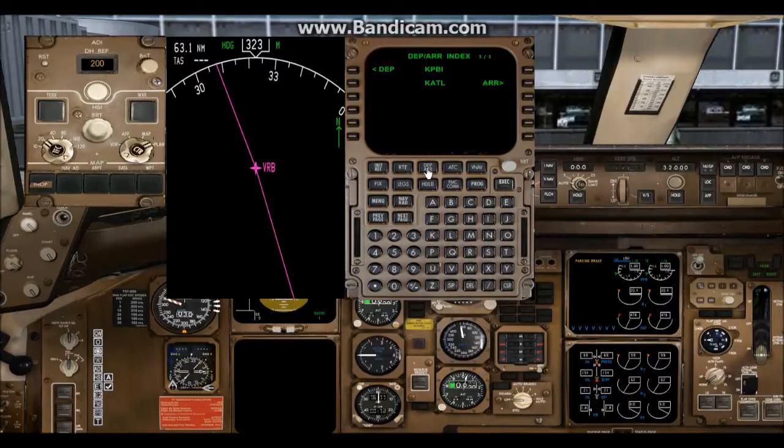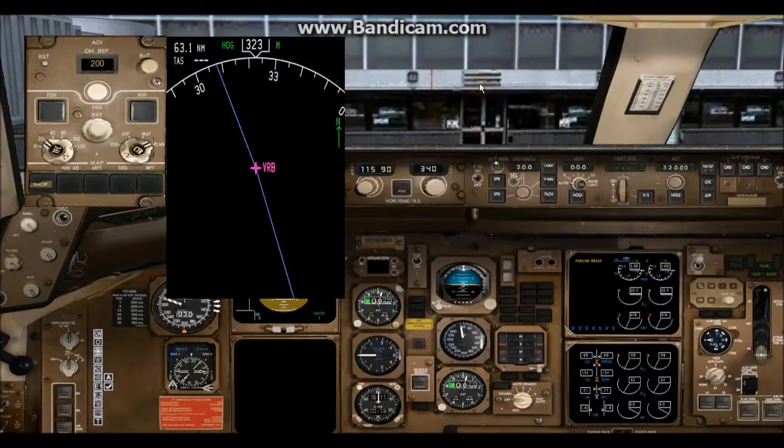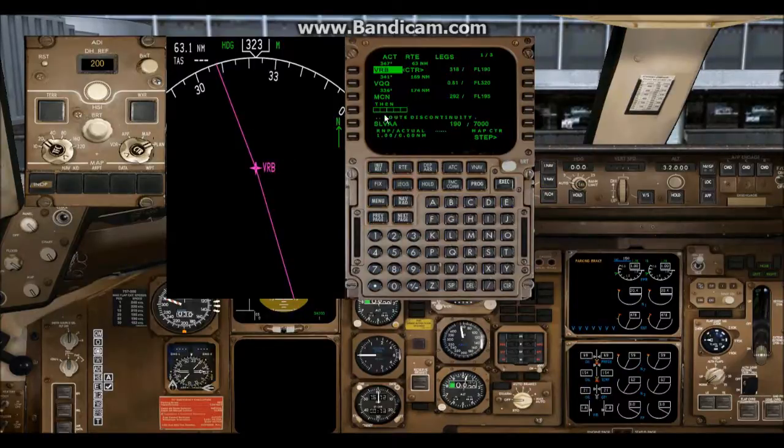Now we're going to set up the arrival, which I normally don't do at this point, but just because of this video we're going to set it up now. I don't have real world weather turned on yet, so we have no idea what the winds in Atlanta are — so for now we're just going to pick one of the westerly runways. You'll see your transitions; we are not going to use the STARs, simply the transitions. Pick the first one — Silver. Selected. Execute. We go to the Legs page and we have a discontinuity. We take Silver, put it in the scratch pad, click next to the discontinuity — no more discontinuity. Click Execute, and now you have a complete flight plan.